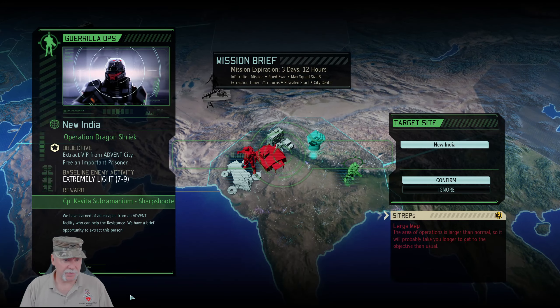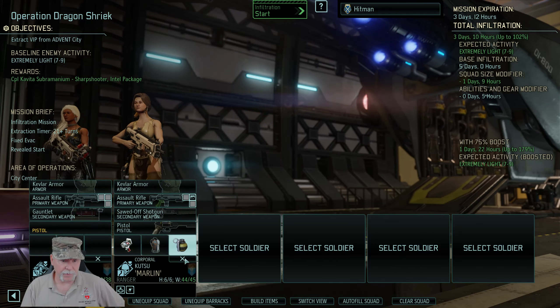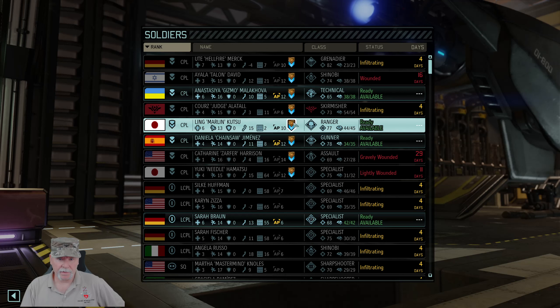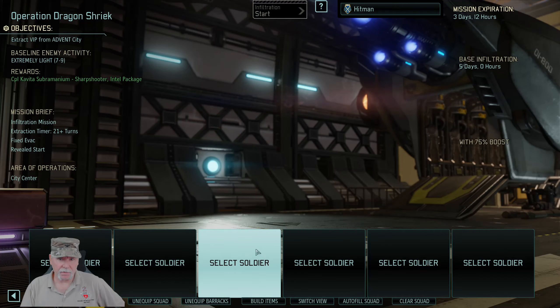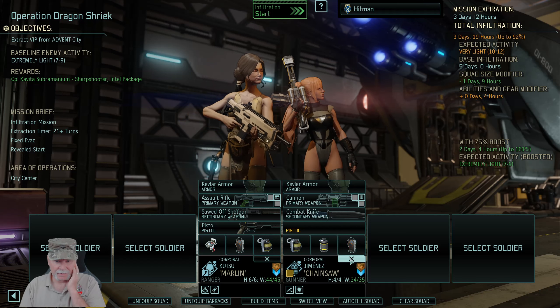New target acquired. Let's see — this is light, three days. We get a sharpshooter, let's confirm it. That's three days, 12 hours. Let's kill everybody first and then we'll go see what we got. We have a technical available, we have a ranger available — that's Daniela, she's the one that's really slow. The ranger, the gunner — that's three days, 19 hours already, just for the two of them.